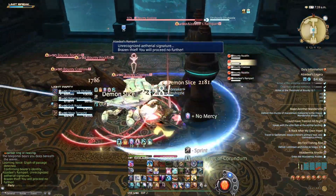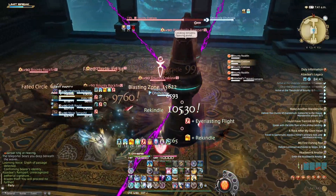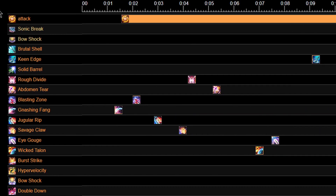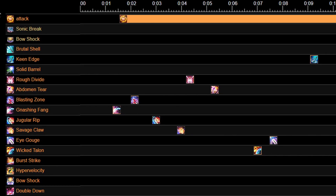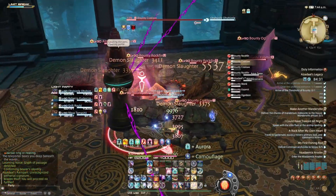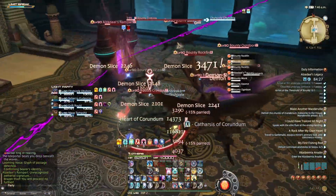Another resource you can use — I mentioned this briefly in my Paladin guide — if you go to FF Logs and use the Timeline feature, you can see what other people are doing for specific encounters. This is always useful, especially because Gunbreaker does have those different rotations, very similar to Paladin in that regard. I'll link FF Logs in the description below.